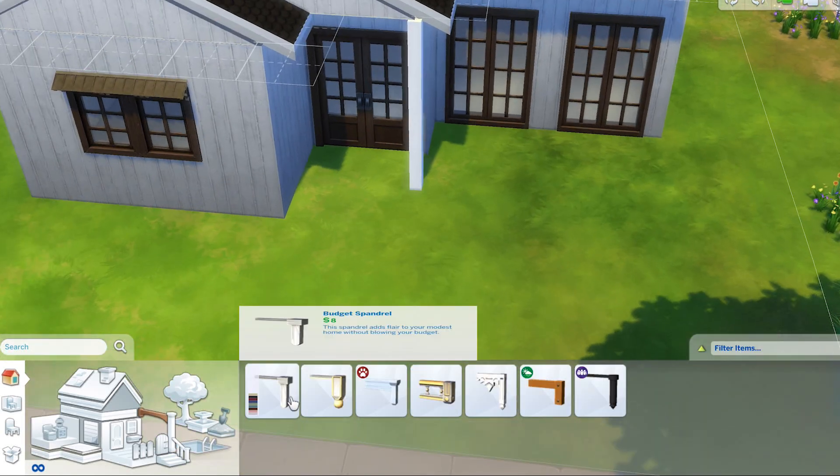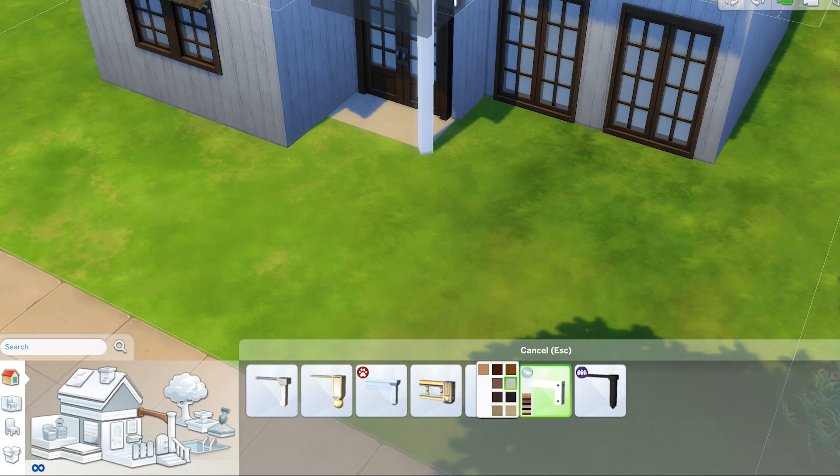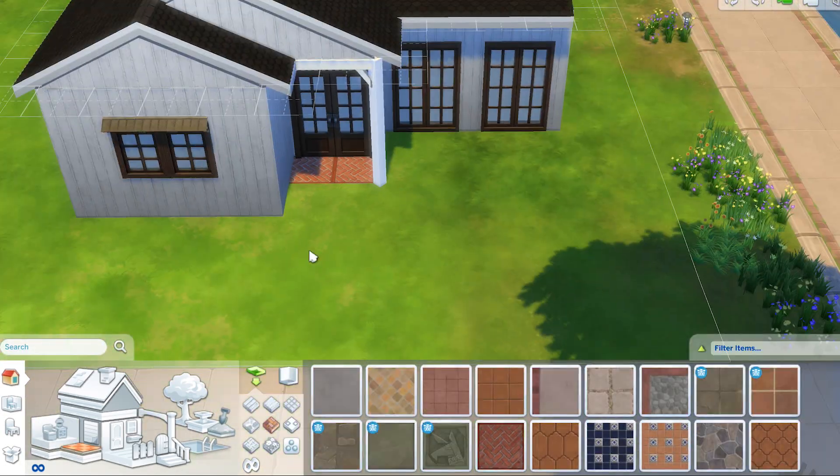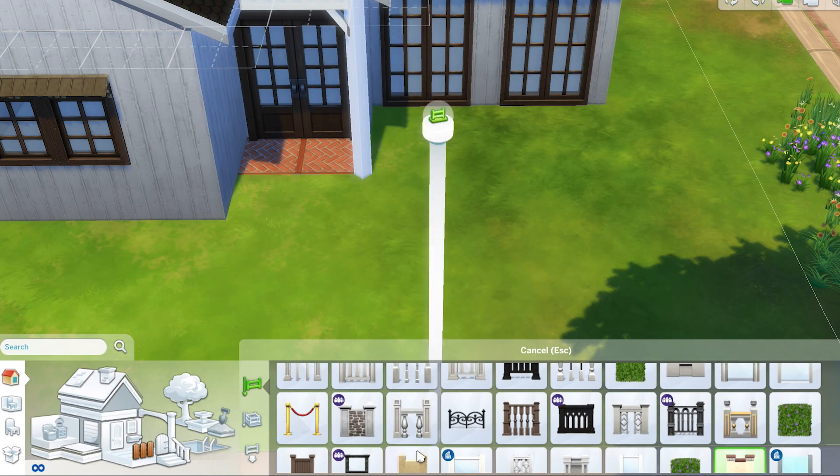I really love how the exterior turned out with the dark wood accents and the white wood siding. Something about the dark wood and the white wood together just looks so cute, and I love the little brick porch area.